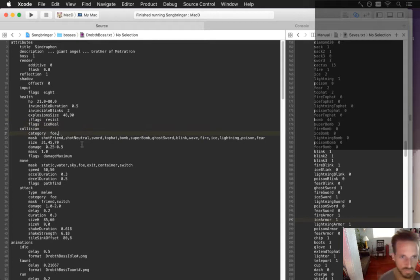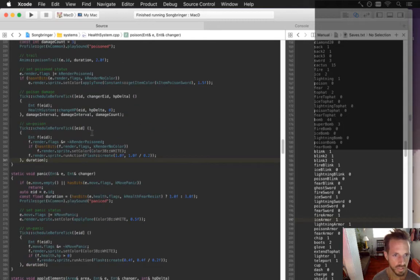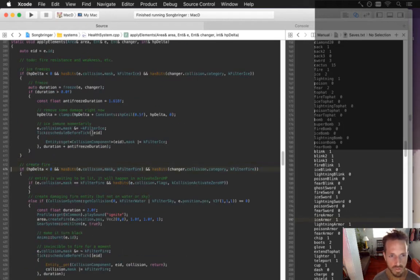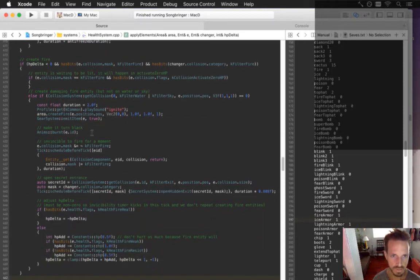Next up is going to be fire. So I'm going to give him a fire effect. Let's start with fire — I'm going to start with regular. So when any entity gets hit with fire, it does this where it creates a damaging fire entity and plays the ignite sound. Possibly emits an item, makes the thing turn black.